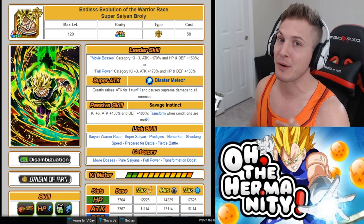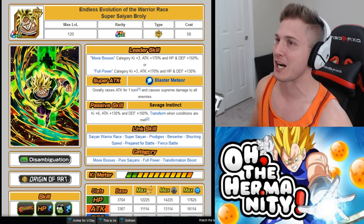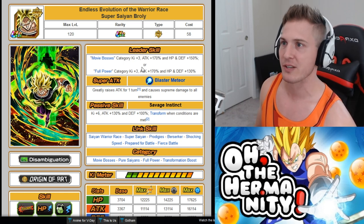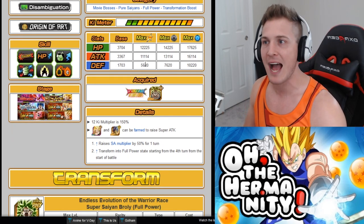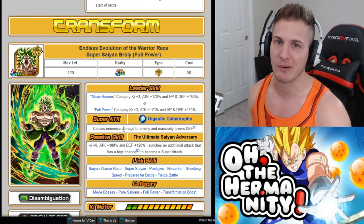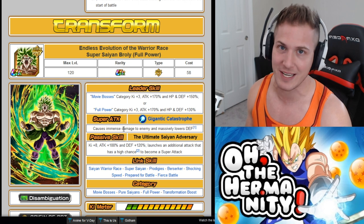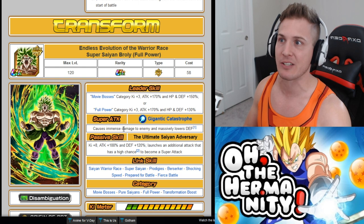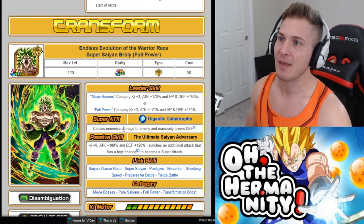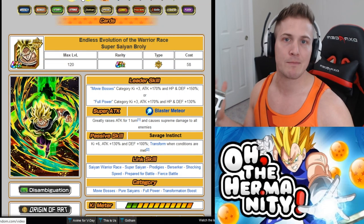If you're looking for a new AOE unit, when the next world tournament comes you're gonna be seeing a lot of Broly leads. His passive skill gives plus six attack, plus 130%, defense plus 100%, and he transforms when conditions are met — starting from the fourth turn from the start of battle. When he transforms, the animation is amazing. His super attack causes immense damage to enemy and massively lowers defense, which will come in handy in Super Battle Road. His passive gets a huge boost: plus eight, attack plus 188%, defense plus 120%, and he launches an additional attack with a high chance to become a super attack.